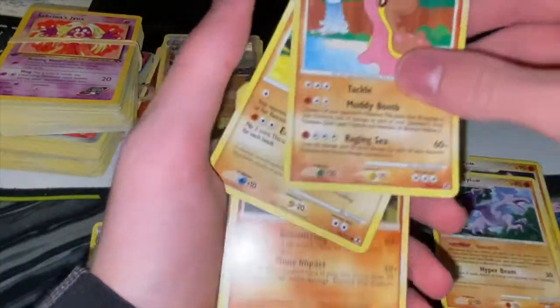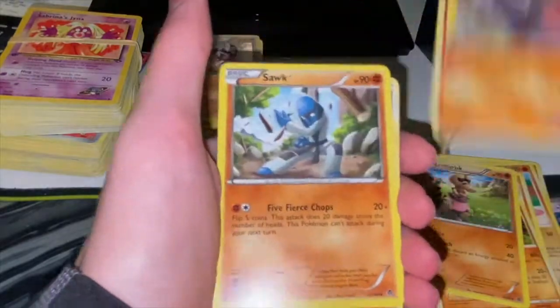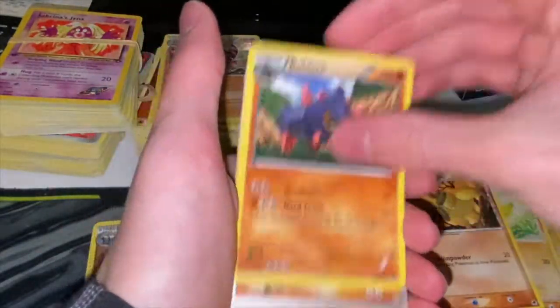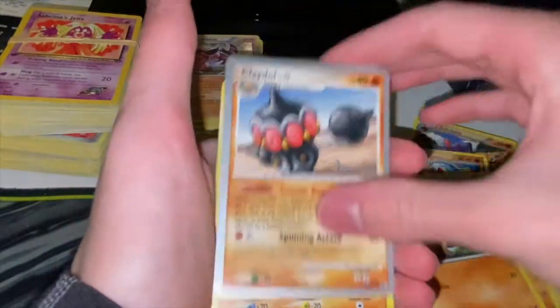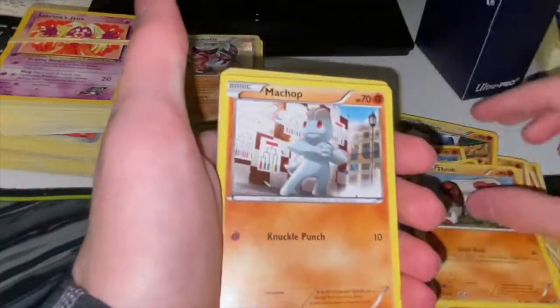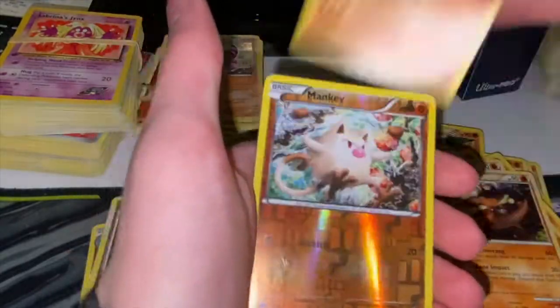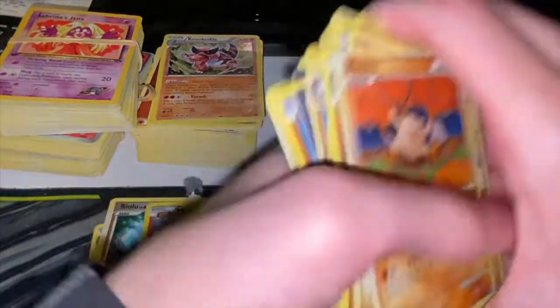Marowak, Croconaw, Machamp, Machop. We need some big first editions! We already had two this whole opening. I can't believe my mom found these - she said come outside, I said ok. I came out my room and she had a whole bag of Pokemon! Reverse hollow Riolu, another Riolu. Where are the first editions? Reverse hollow. That's it for this one - we got some reverse hollows, nothing too shabby.